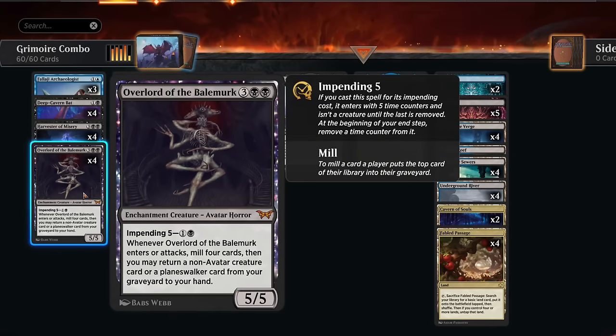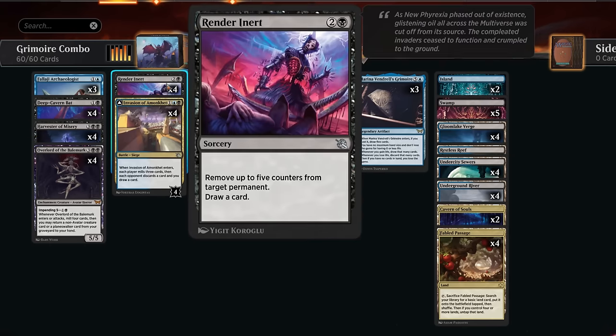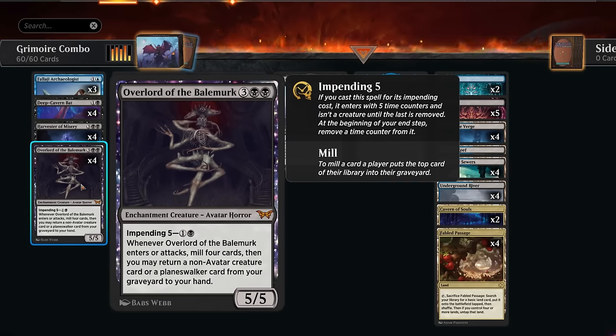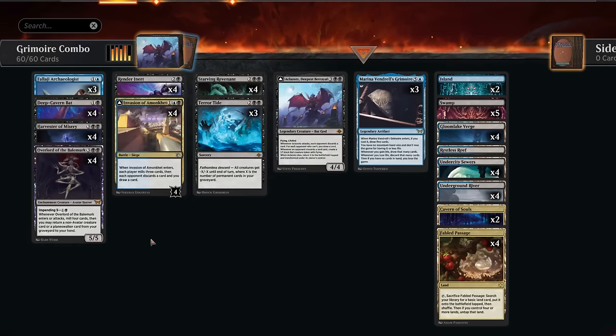On turn two we can impend the Overlord, then turn three cast Render Inert to remove all remaining time counters. We can immediately attack with our 5/5 since it doesn't have summoning sickness - unlike other suspend mechanics that specifically require the creature to gain haste. Since the time counter would normally be removed in our end step, there's no chance for the creature to attack that turn. But with Render Inert we remove all counters and immediately attack, once again triggering the ability to mill more cards and find creatures in our graveyard.